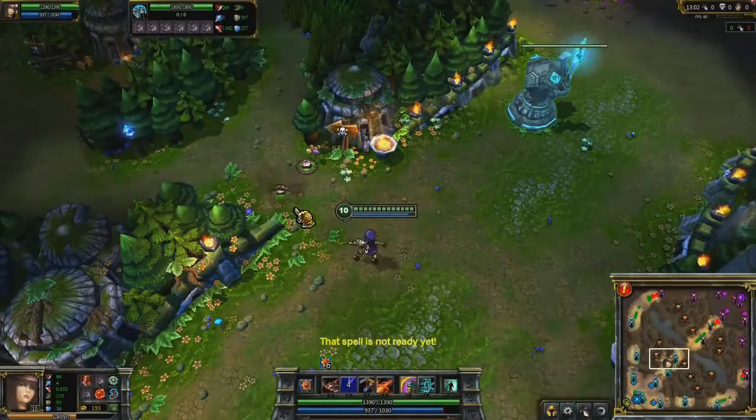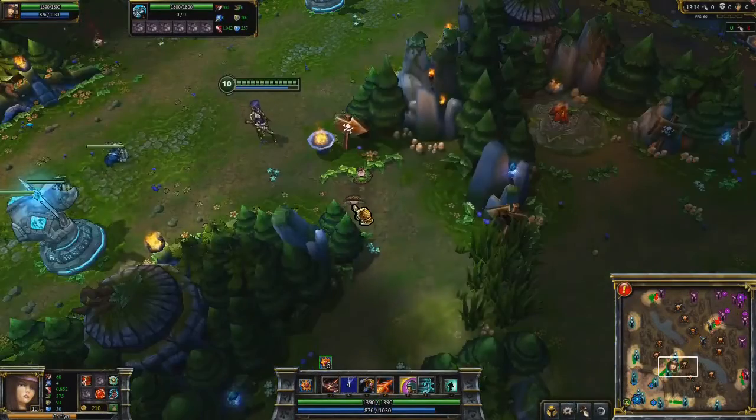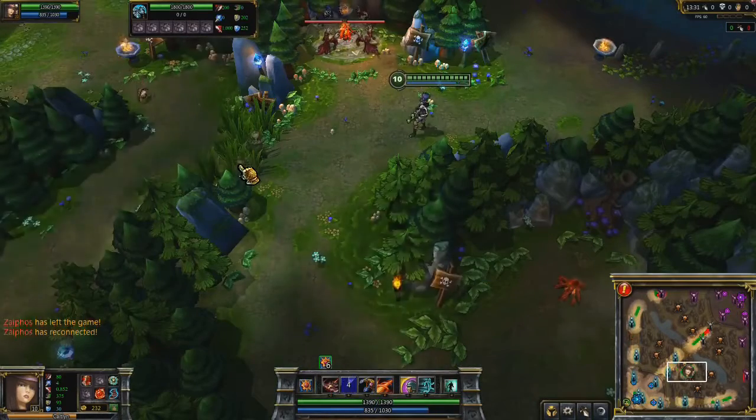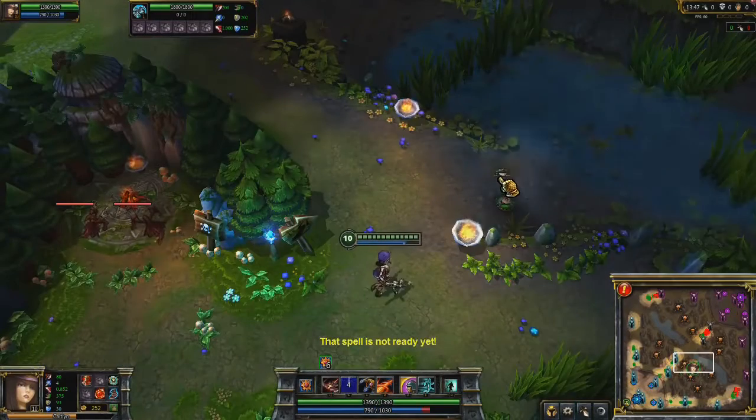The trap has a few major uses: blocking off the paths where enemies would try to gank, shepherding your opponents when they try to attack or defend turrets, and in combination with a teammate's stun or slow. I'm going to show off some convenient trap locations while covering my recommendations for Caitlyn's build.